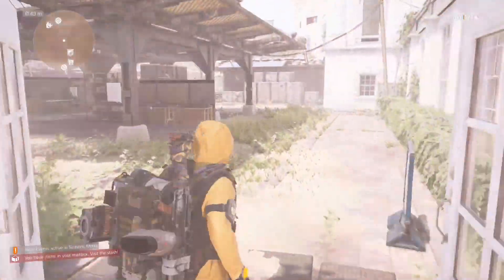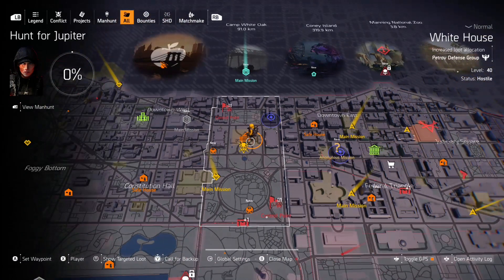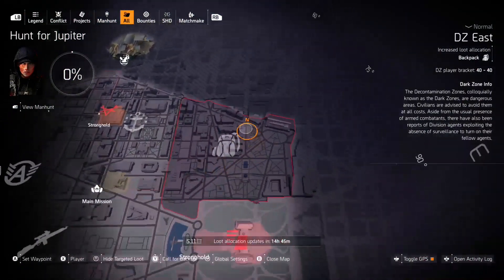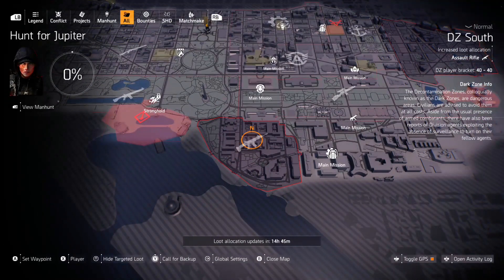For April 3rd we've got some pretty good locations, so let's get into it. Starting off with New York, there was nothing really promising so I'm not even going to bother. However, the Dark Zone and Light Zone in DC are pretty good for farming. Starting off with the Dark Zone, you have backpacks in DZ East — backpacks are not the easiest to come by — and assault rifles in DZ South. Everyone knows assault rifles are going to get a buff soon, so you might as well try to stock up on some god rolls while you can.